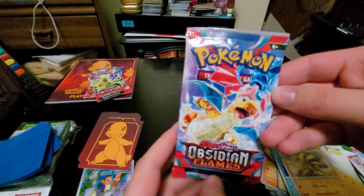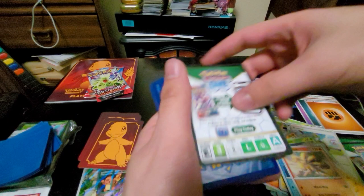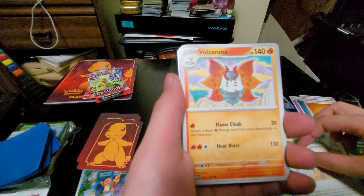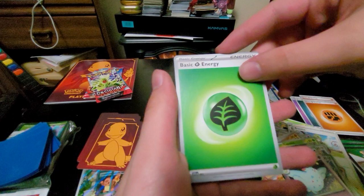Last art to complete our art set. Code card. Surskit, Darumaka, Froakie, Bounsweet, Ortega, Volcarona, Altaria, Probopass, Darkrai, Togekiss, and a basic Grass Energy to end it off.